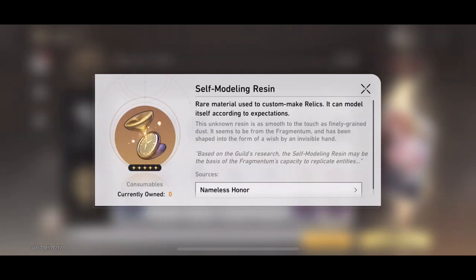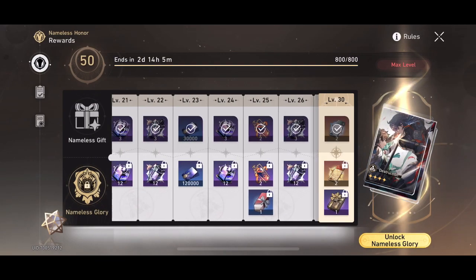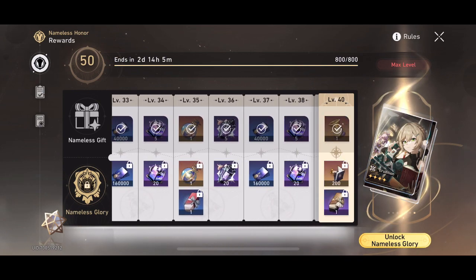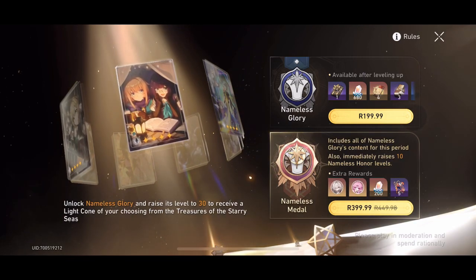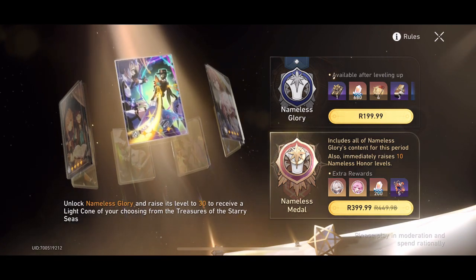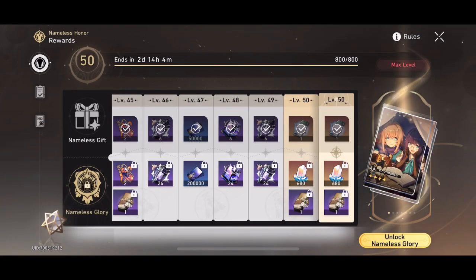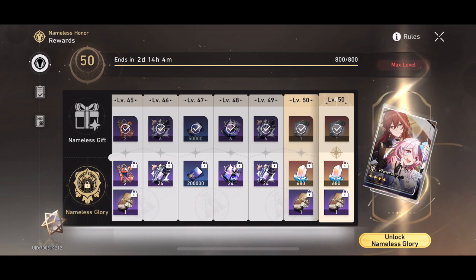The Nameless Gift is pretty good as a free-to-play option. There are some really good rewards including Star Rail passes and self-modeling resin. However, if you can afford it and you're playing the game a lot, there is value in upgrading to the Nameless Glory pack. If you're finishing your Nameless Gift every single month and want to spend money on the game, consider doing the Nameless Glory upgrade. Out of all the ways to improve your account, this is probably one of the cheapest and most productive options.